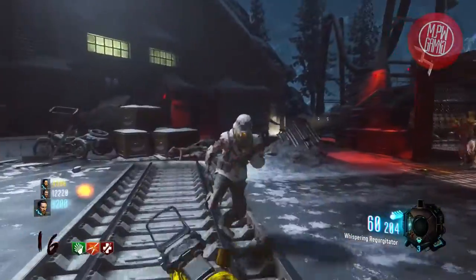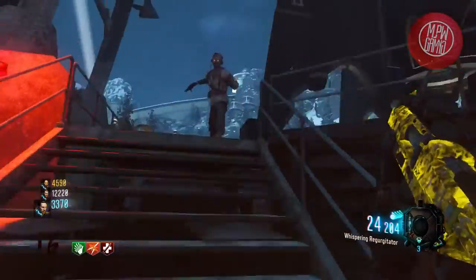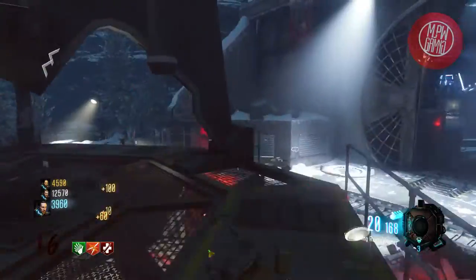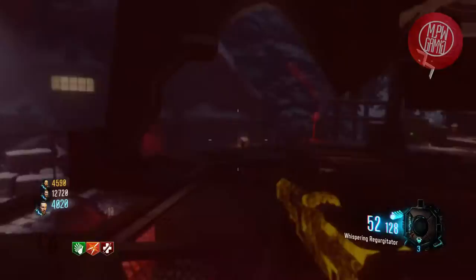I still cannot boot up zombies and say that I hope to pull up the Pharaoh from the box, simply because of its damage. Even having Double Tap 2.0 doesn't help it enough. If you honestly wanted a gun that was similar, I'd just get the Elkar off the wall.